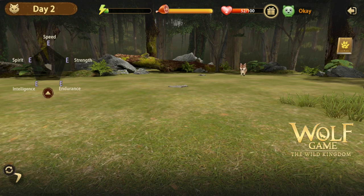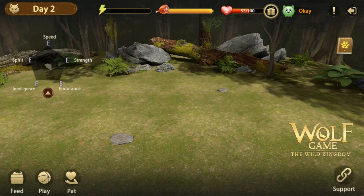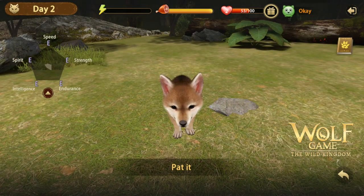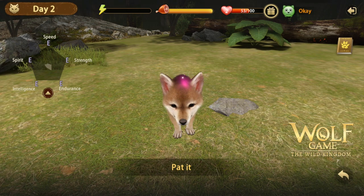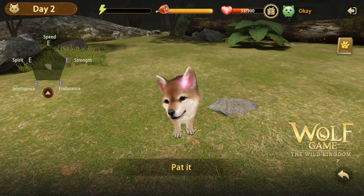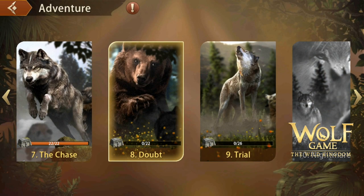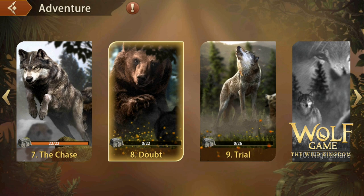Every day you just need to feed, play, or pat your wolf so that it will grow faster. Every time your wolf levels up, you are going to get corresponding rewards. The good thing about this new feature is you can also rename the wolf to whatever you want.